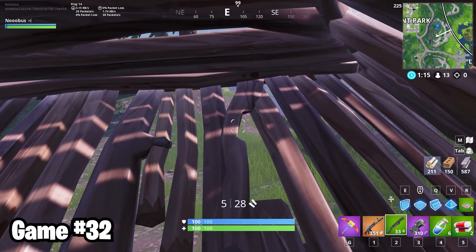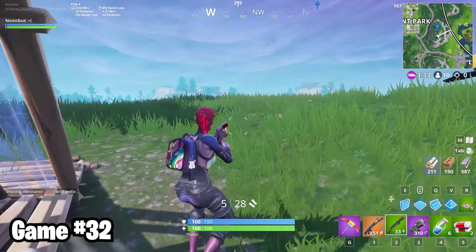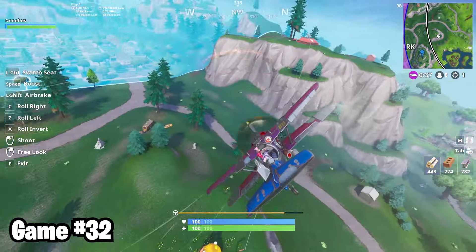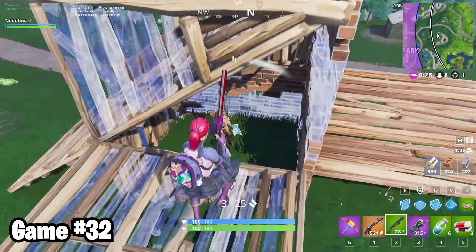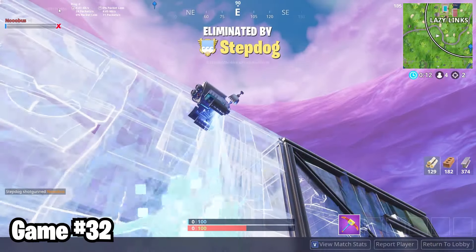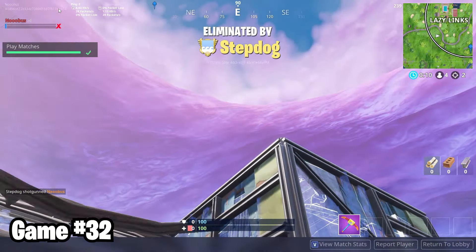I had to help my mom hang a TV, so I was AFK for quite a bit in game 32. As soon as I came back, there was someone building up to where I was. They were thankfully a pretty easy kill. Another default tried to shoot at me while I was making my escape, but I disposed of them too. And then I got killed by someone way better than me. The circle of life is forever ongoing. It repeats millennia after millennia until the end of time.